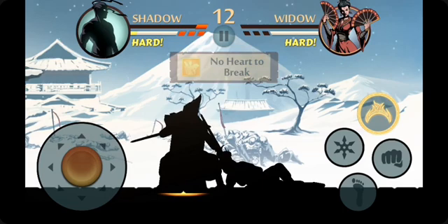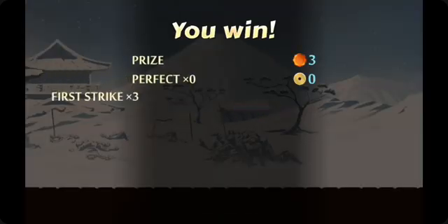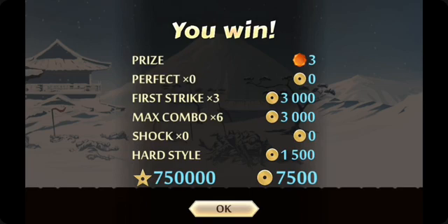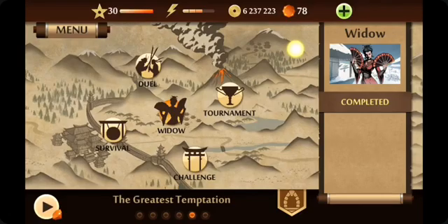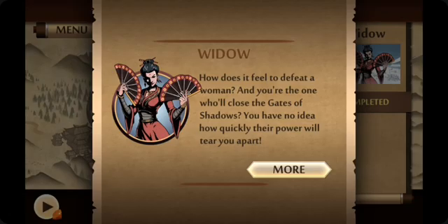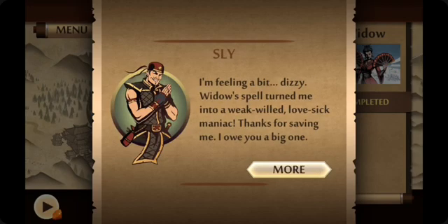No hearts to break — my heart is strong like stone, there's no way you can break it. 750,000 XP! This is very good — defeating a woman who carries two sharp knives, so sharp and fun.